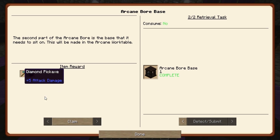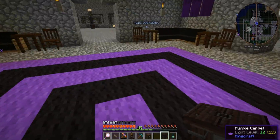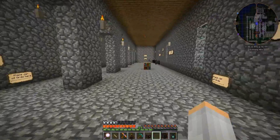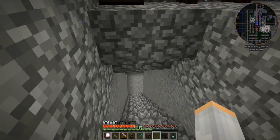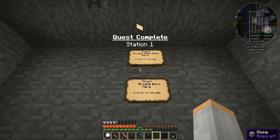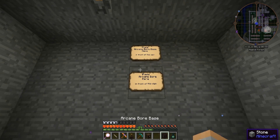That gives me a hungry chest and a diamond pickaxe. Head over to the Artifice 102 Hall, station one, down the stairs. Let's go to where it wants us to go and I'll read the rest. Arcane Bore Demonstration Room — down the stairs. Place Arcane Bore Base here in front of the sign. Place Arcane Bore here in front of this sign.